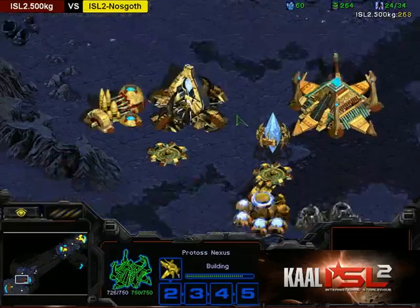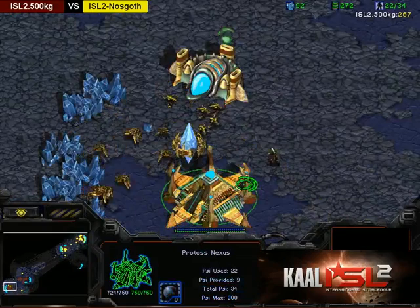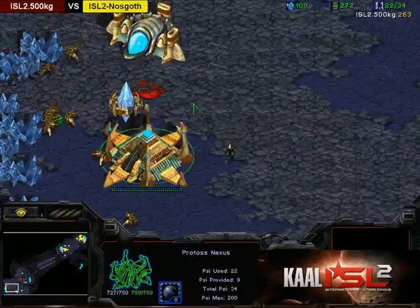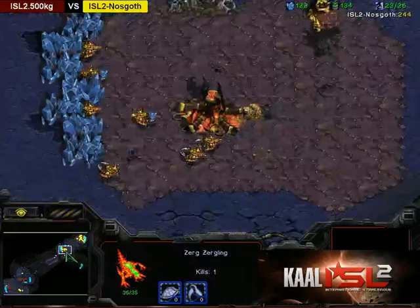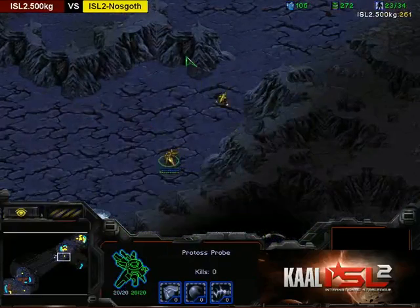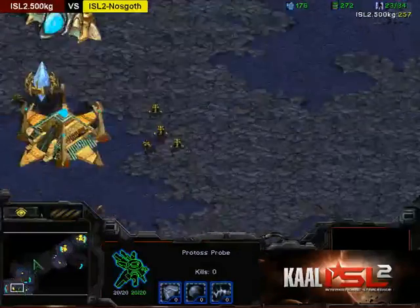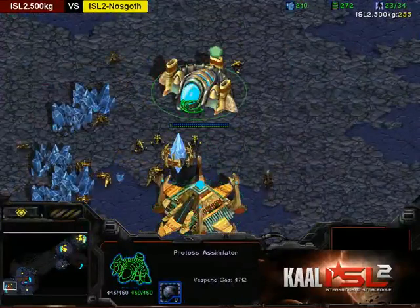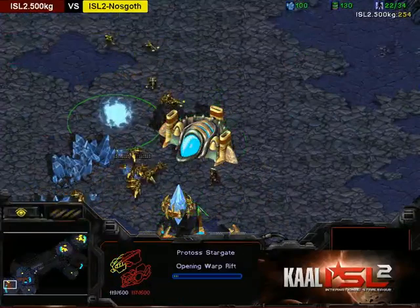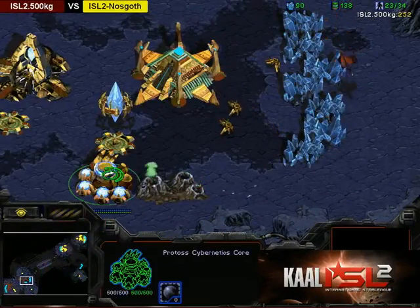This is extremely bad for 500kg right now. I don't know why he didn't leave a probe or two blocking right here — the run-by threat was just so clear. He had the scouting probe there for a while. Looks like he does get one zergling, but he's suffering so much damage right now. And what is going to be the follow-up? Looks like it's going to be a fast lurker follow-up. Will this probe see it? The lower path is blocked. More lings are coming out. The zerglings do see the stargate — which is going to do absolutely nothing to help defend against lurkers.